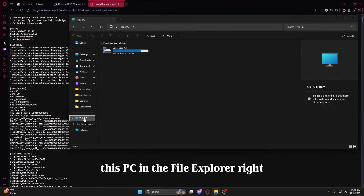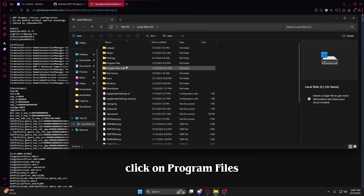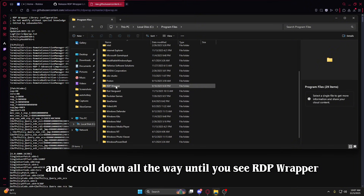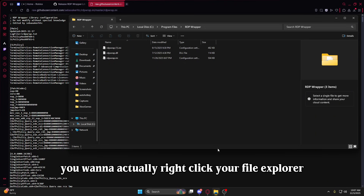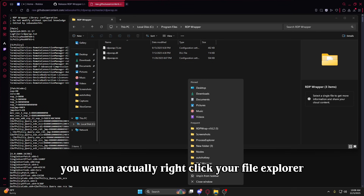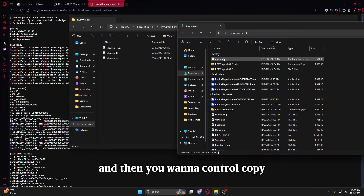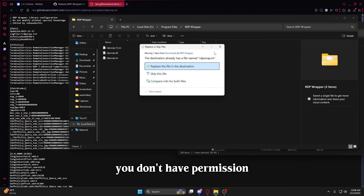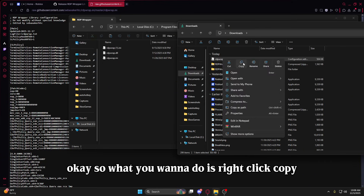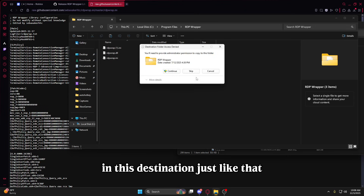The next step is to open This PC in File Explorer, then click Local Disk, click on Program Files, and scroll down until you see RDP Wrapper. If it's not showing up, it's because you did not click install. Open up the RDP Wrapper folder. Then right click your File Explorer taskbar and open up another File Explorer window, go to your Downloads, and control-copy the file — do not drag it, because it will say you don't have permission. Right click copy, then right click paste, and replace the file in that destination.